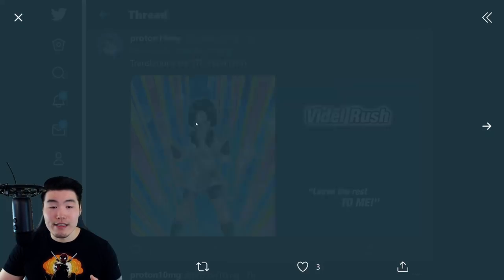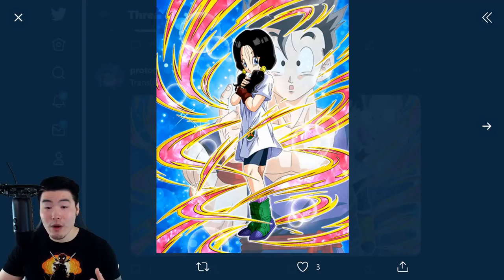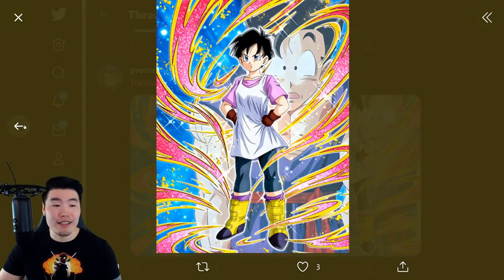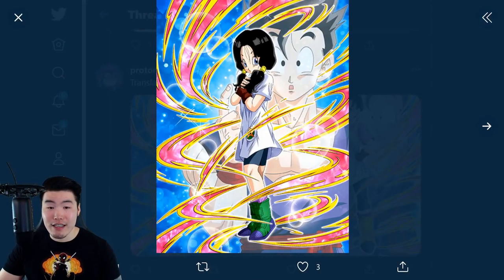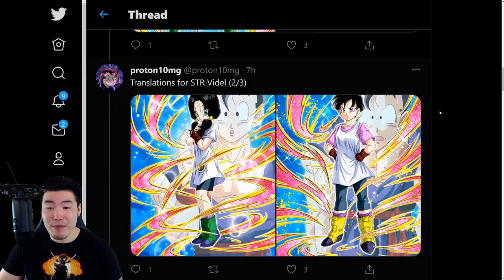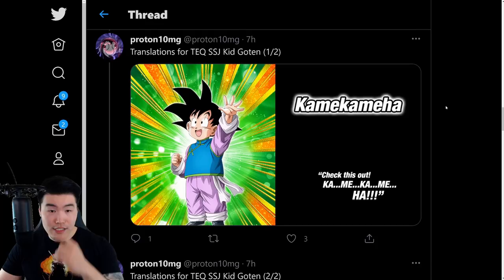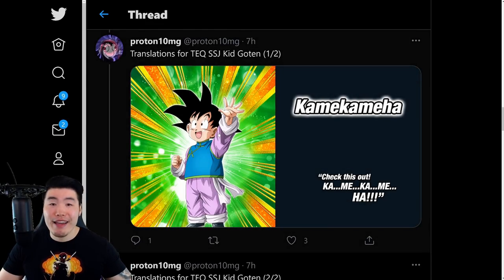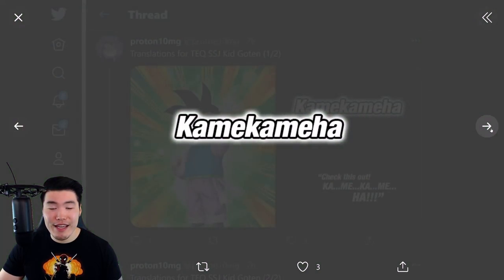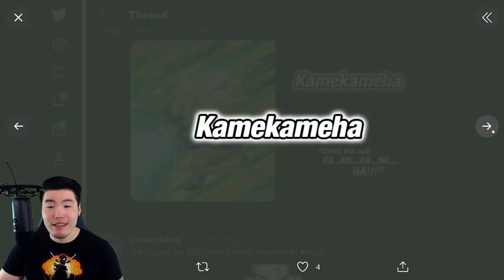We're starting with the SSR assets for the Dokkan Fest Videl, and then we have her TUR assets along with the costume change. She starts off as the long hair or pigtail Videl, and then once you pop her active skill, she goes into the short hair Videl. We then have some more Super Attack assets, and these are the translated assets for the side unit on the banner, Tech Goten. He starts off as base Goten and then he'll Dokkan Awaken into Super Saiyan Kid Goten.